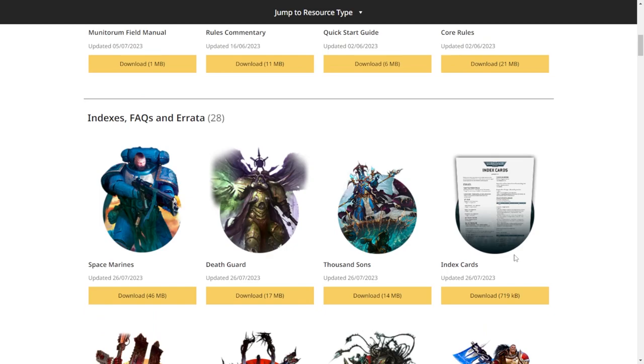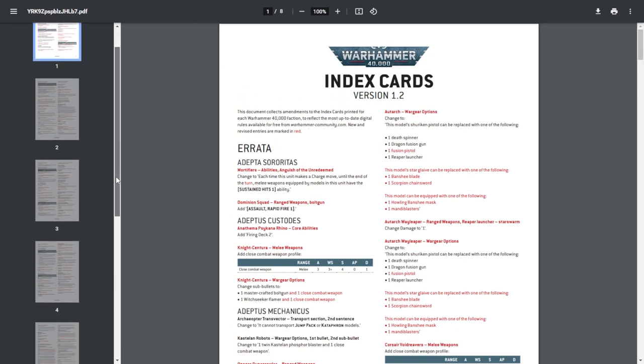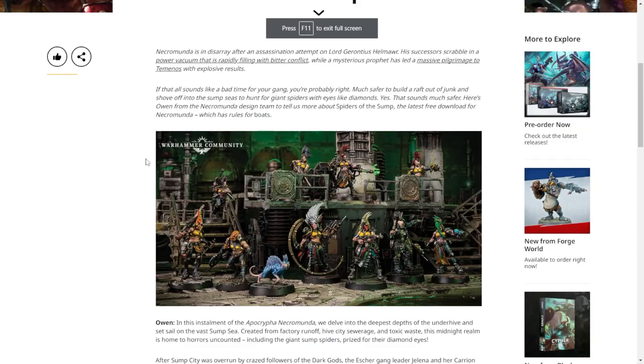At the top there is the one just marked Index Cards and that one has all the changes in it. Here's the download showing the index cards and the changes that have been made. I'm glad they started highlighting them in red again, because for a while they were just like 'here's the update, here's all of it' — eight pages altogether.